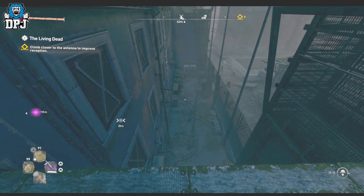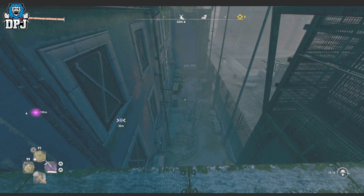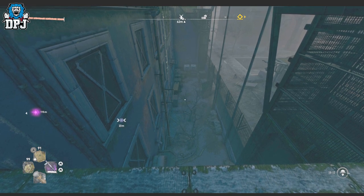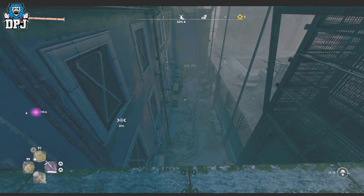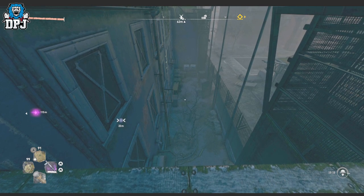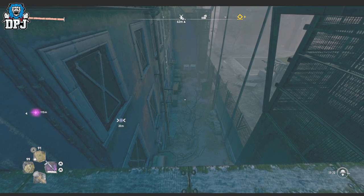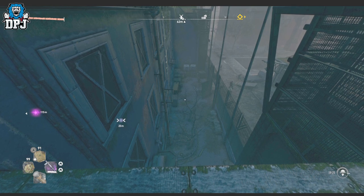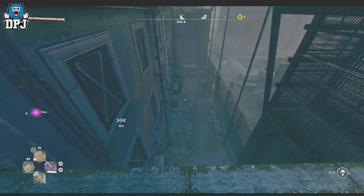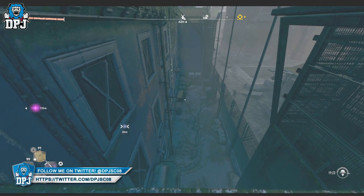Before we go any further, credit to TXM Perks for showcasing this to me — I appreciate that. So there are 128 inhibitors in total which go towards your health and stamina, scattered across the entire map. But one — just one — is undetectable by the inhibitor detector that tells you when you get near one. There's one on the map that is basically secret.